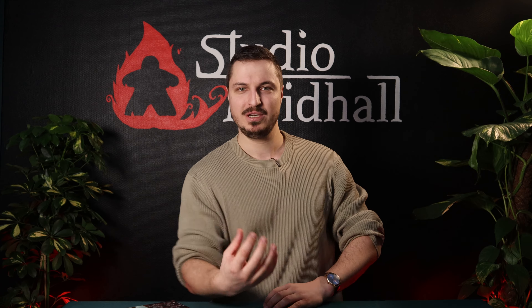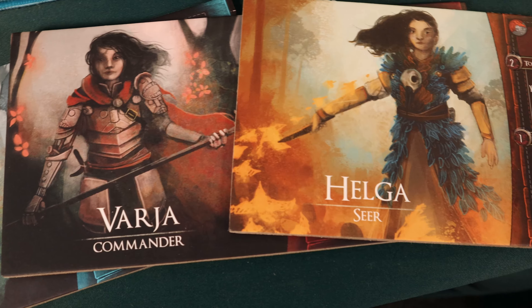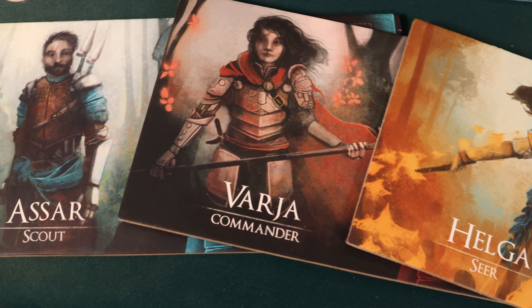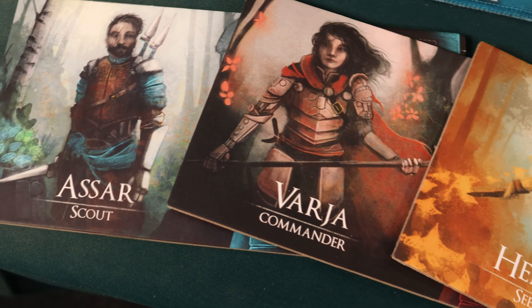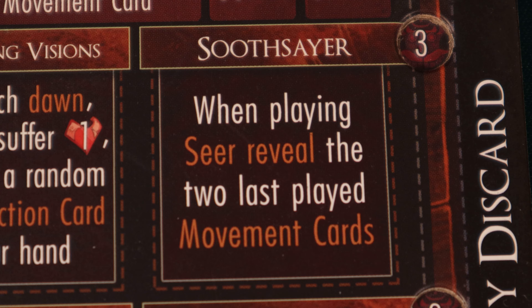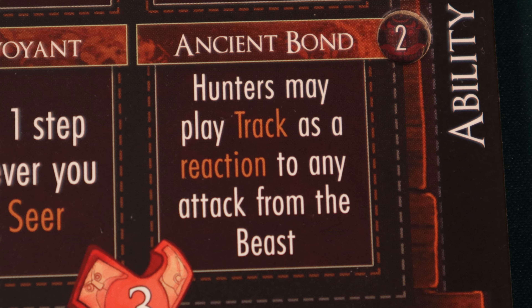There is a famous quote from Helga: knowledge is power, and that is so true in Beast. Helga should always be seated as the first hunter, even if you have Asa or Varja on your team. Being able to see the last movement the beast has made is so incredibly powerful. With that tip, you obviously understand why the upgrade Soothsayer is amazing, so instead let me share a tip on another upgrade: Ancient Bond.